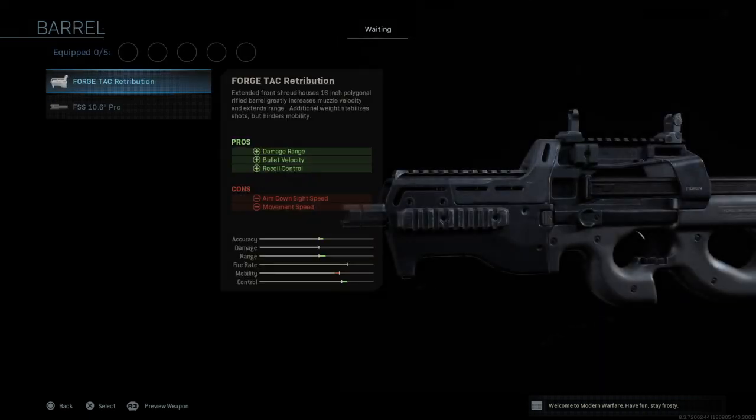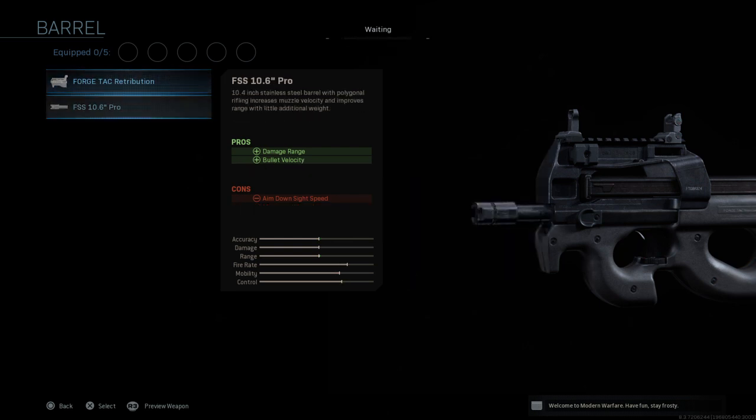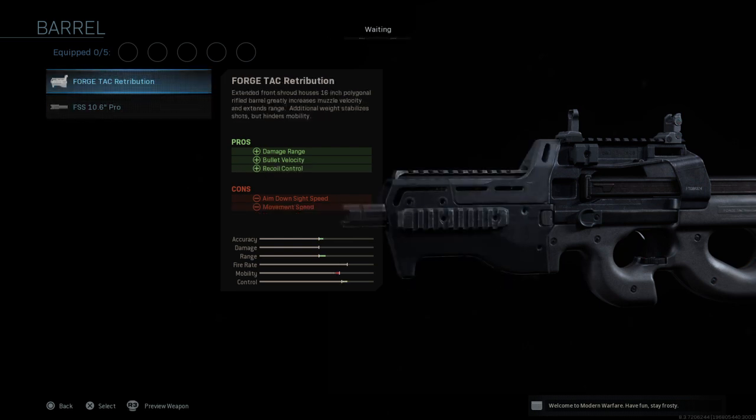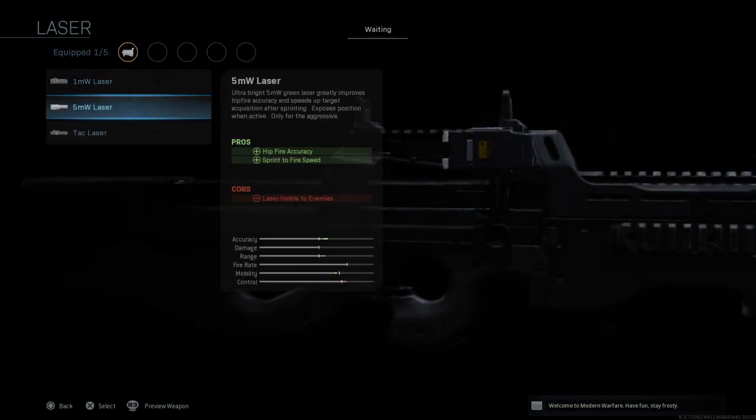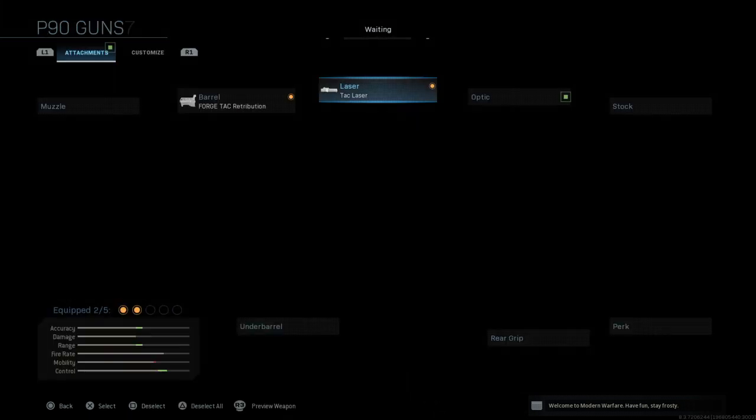The first customization I would put on is the Forge Tech Retribution. As you can see, it gives you really good stats at the expense of mobility, but we can live with that. We get better damage range, better accuracy, and better control — all by a significant amount. So we're going to pick this one.